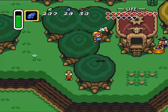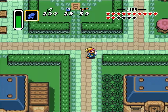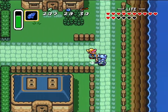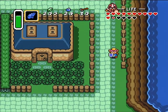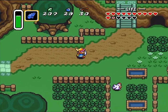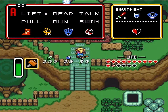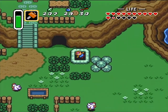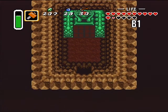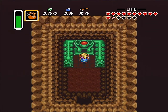Now that we have that, let's use the flute and head to Kakariko Village. So today, not only am I going to be doing something I should have done before the last dungeon, I will be trying to get the remaining heart pieces that we can get. We'll also be getting the third bottle — we could have gotten it a long time ago, but whatever.